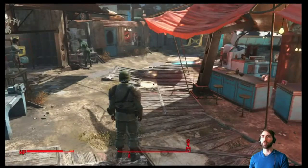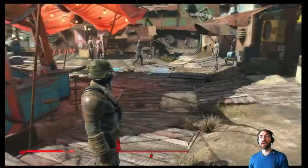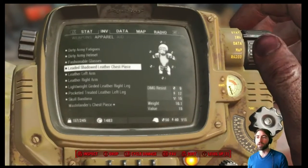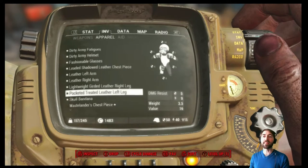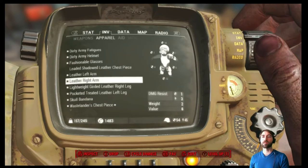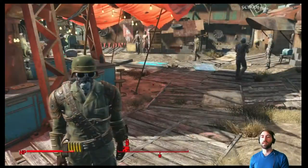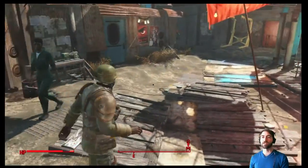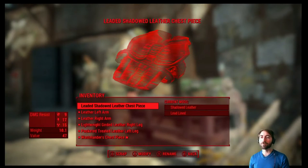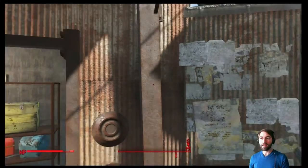We have raider left legs but we're not gonna wear anything raider-based. I want to make sure I don't go too far from what someone like Nick would actually use. We've put on a full suit of leather armor - leather makes more sense than raider or metal because we're also trying to sneak. We picked up the Wastelander's chest piece, exchanging it for the shadowed leather chest piece. This legendary gives us extra defense, damage, and some stealth abilities.